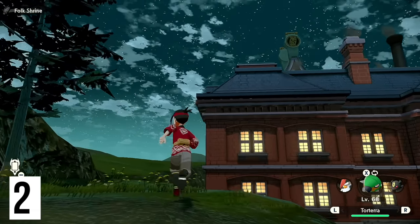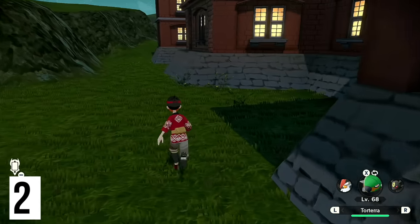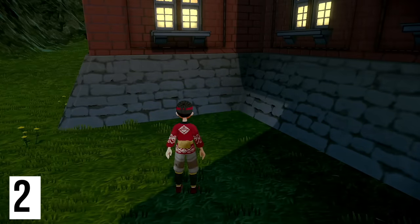For our second wisp, head behind the Galaxy building. If you're in the middle of the Mr. Mime quest this can be a little inconvenient, but regardless just hug the right-hand side and you're going to come up to this wisp right here.